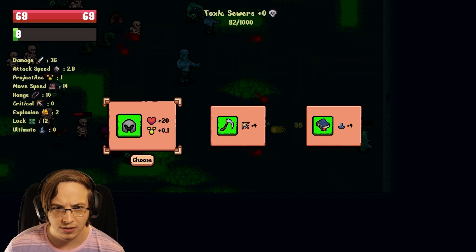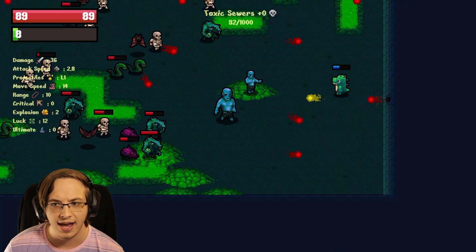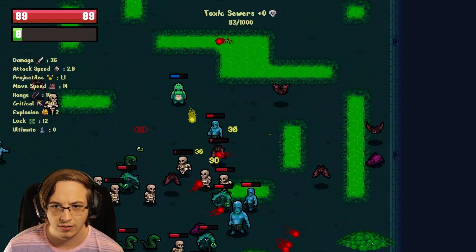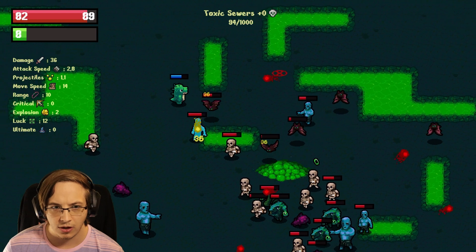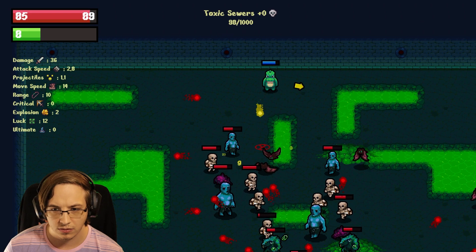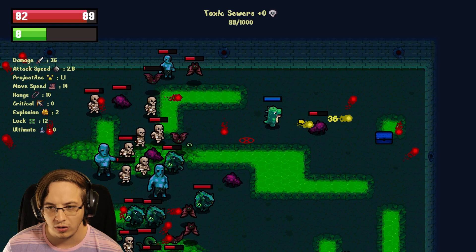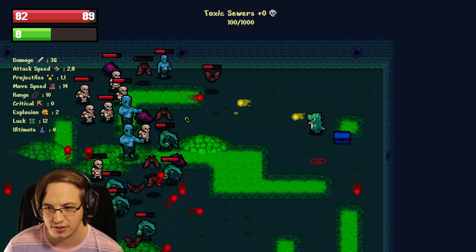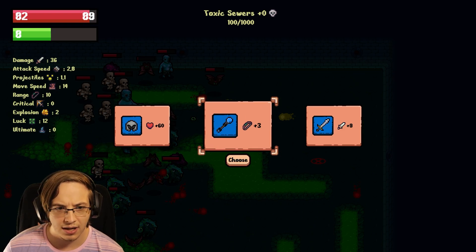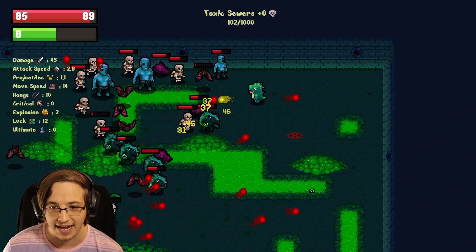Wait — I wonder if the amount that it heals you, it doesn't give you in max HP. I think that might be how it works, which is actually pretty cool. So if you have a lot of health it will increase your max health that much, but if you don't it'll heal you. Let's test it here — yes, we just gained 20 max HP because of that. We're about to kill 100 — almost one-tenth of the way there. There's a chest. Range — we'll just do damage. That damage helps a lot.